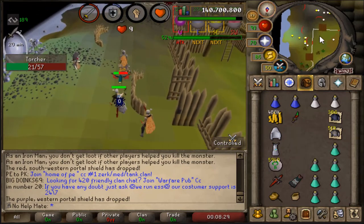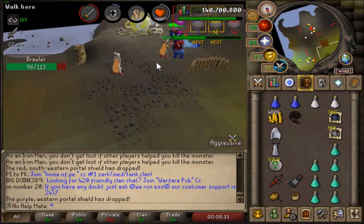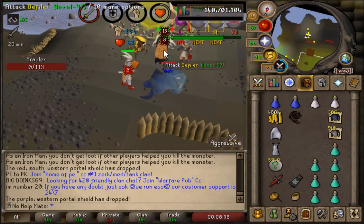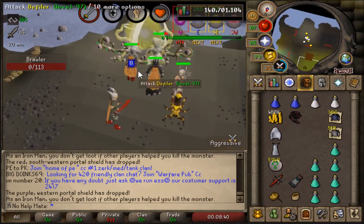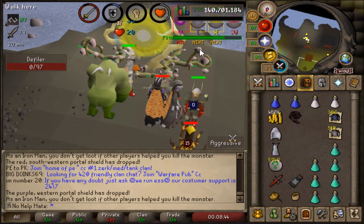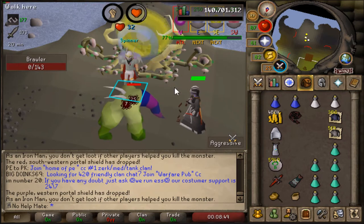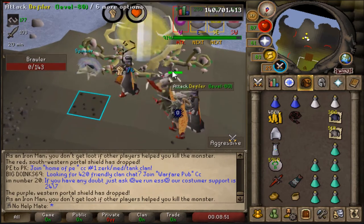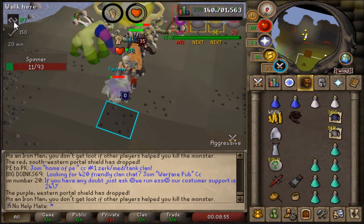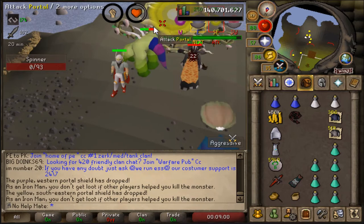Pest Control is a game where you have to work as a team to destroy four portals. The portals keep letting out monsters and you need to destroy them to finish the game. There's also a guy in the middle that you have to protect — the monsters come up to him and try to damage him. At the very top, the number 177 is basically that guy's health.